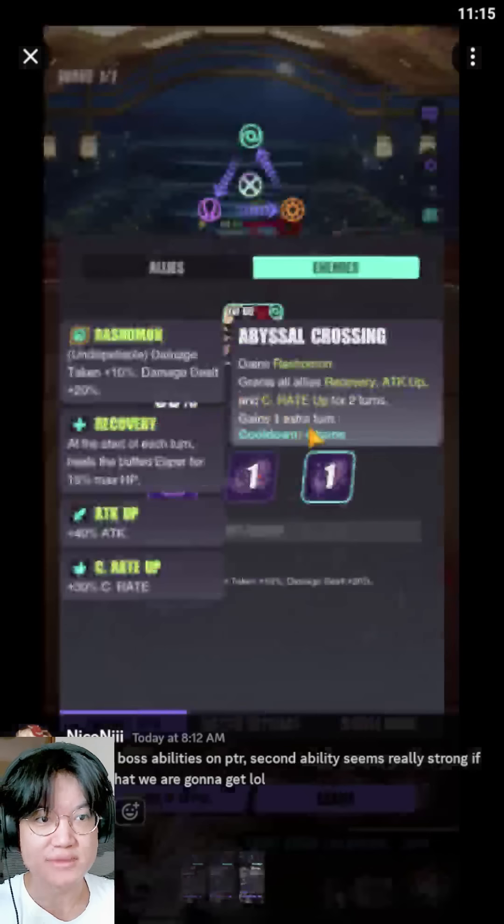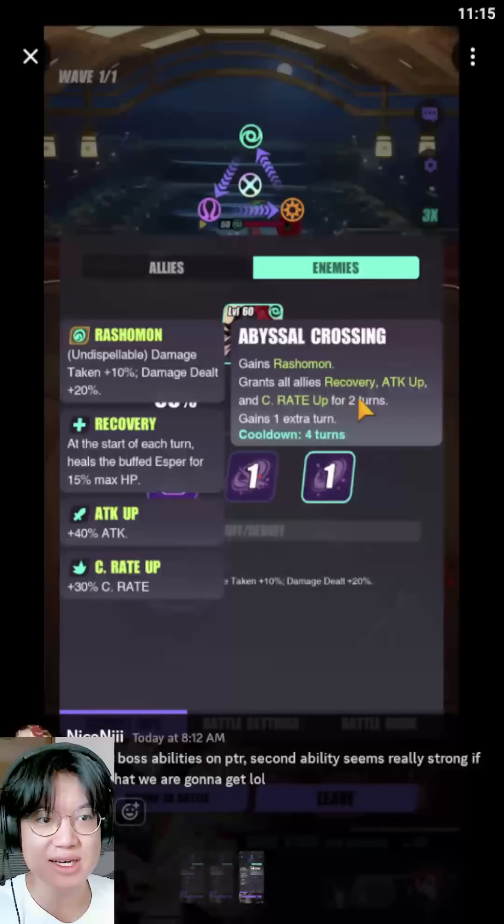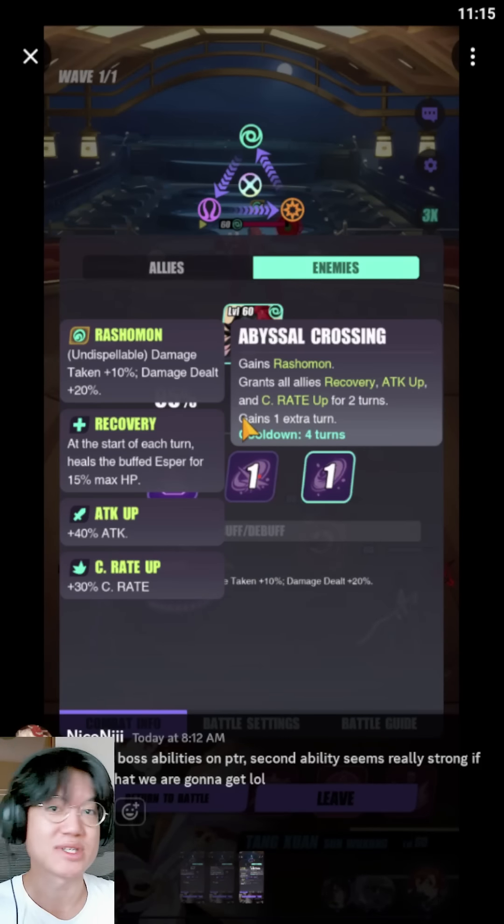Finally, his third skill, Abyssal Crossing: gains Rashomon, grants all allies recovery, attack up, and crit rate up for two turns. This is very similar to Dahlia, except that we have an extra recovery here and he gains one extra turn afterwards.